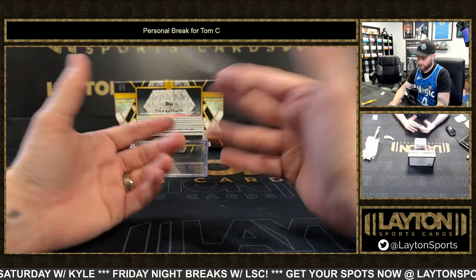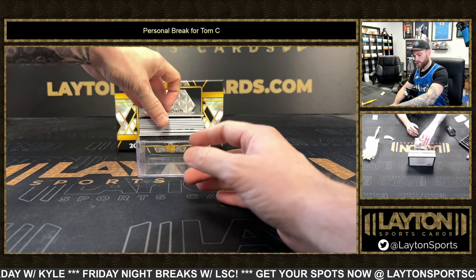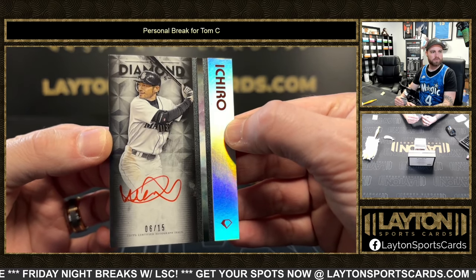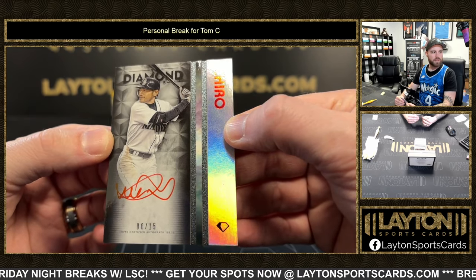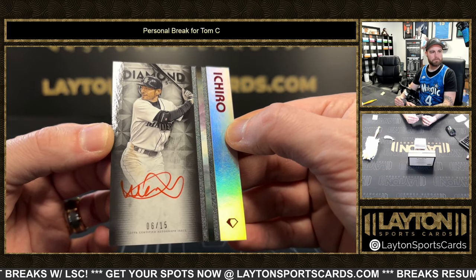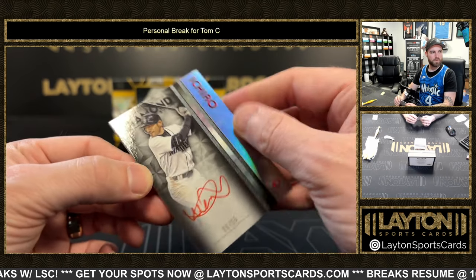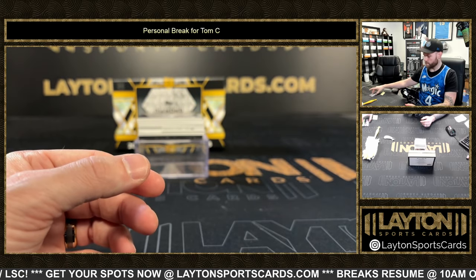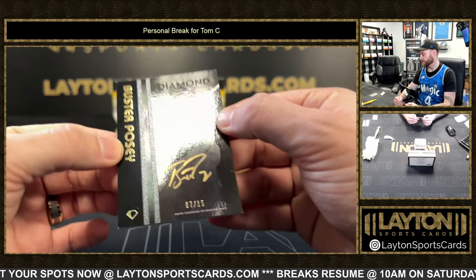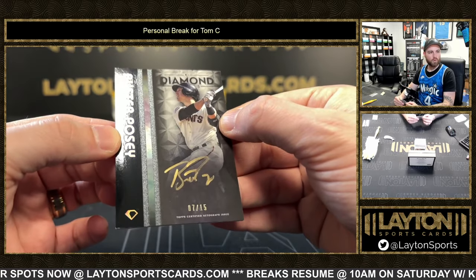Hell of a start — Ichiro red ink, 6 of 15 on the auto. That is a great start, Ichiro red ink 6 of 15. This is sick too, dude — Buster Posey 7 of 15, gold ink Buster.